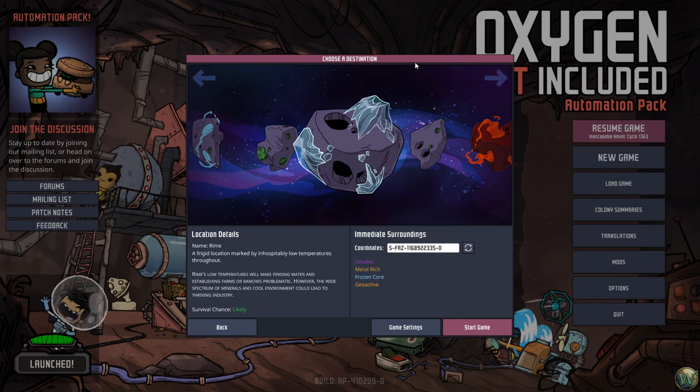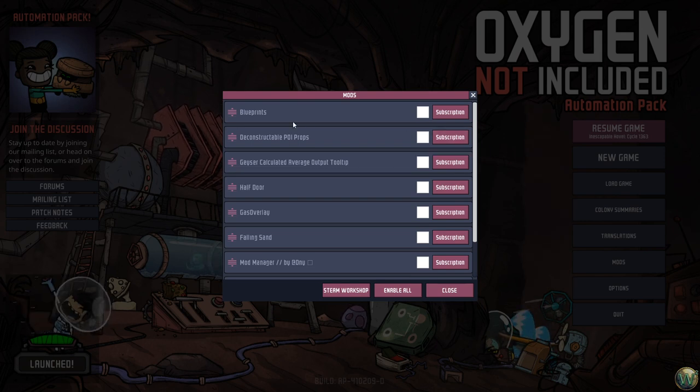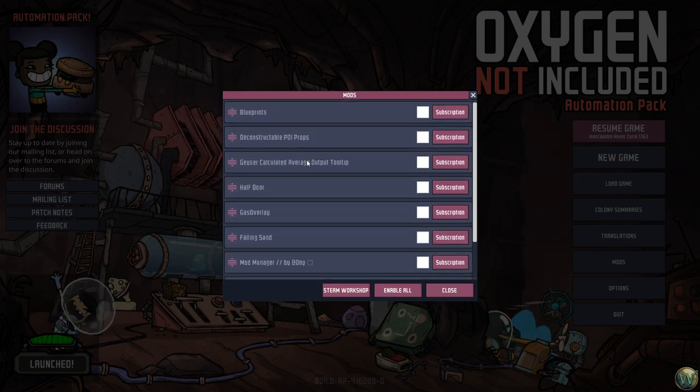I've also installed some mods. The last series I played I didn't include any mods — I wanted to play that one full vanilla — but I found some mods I like and I'm still browsing through the collection, willing to add more. If you have mods to suggest, by all means suggest them in the comments. The blueprint mod is one I'm starting with, so once I start building stuff and want to make another one, I can just blueprint it rather than build from scratch.